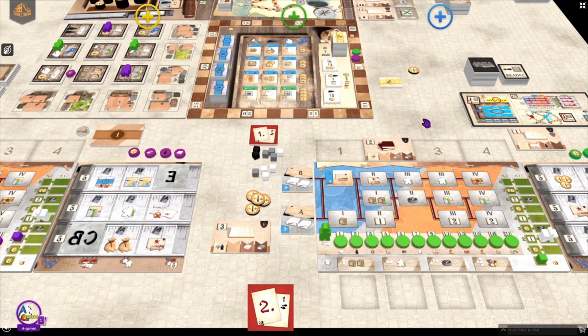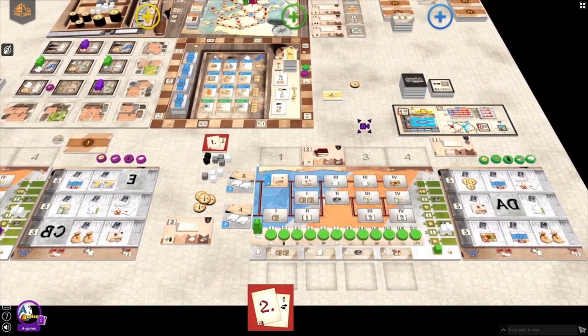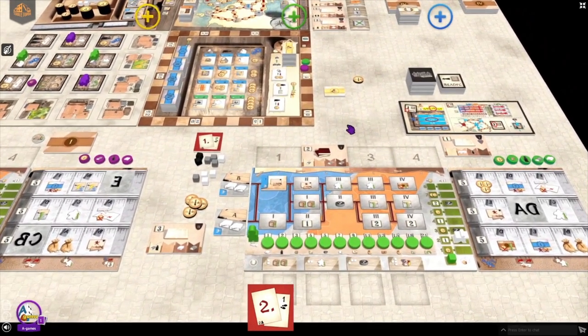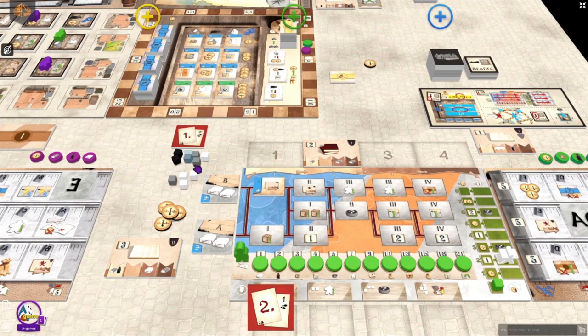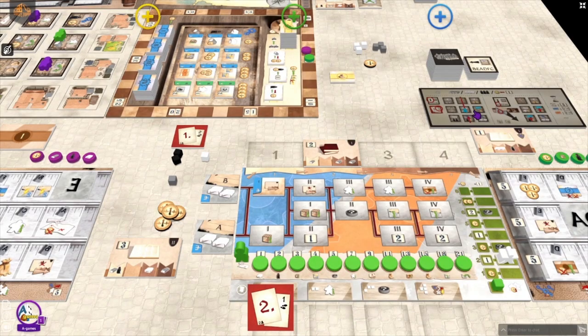After giving Gutenberg one point I check his resources and he already reached two of his resource limits. So for the three gray and three white resources I give him one victory point each. As mentioned, he always needs to exchange resources and money for victory points.